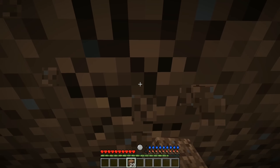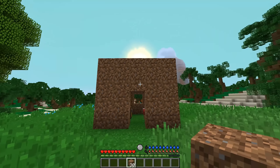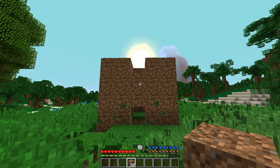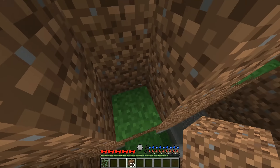The next mod we have is the General Disasters mod, and this mod makes it so in your world there can actually be earthquakes, sinkholes, and volcanoes, and these can happen essentially anywhere. So you could be building a house and then out of nowhere a sinkhole appears beneath you, and this just definitely mixes things up.